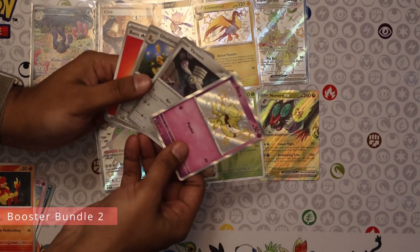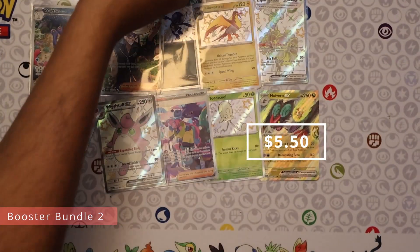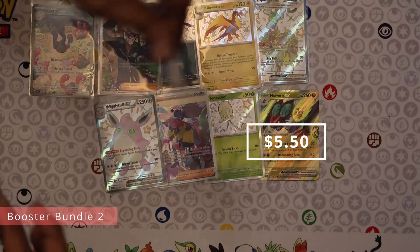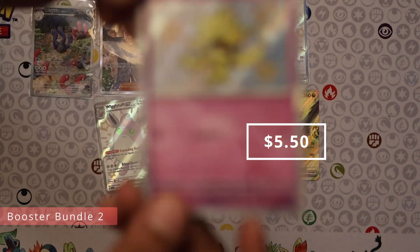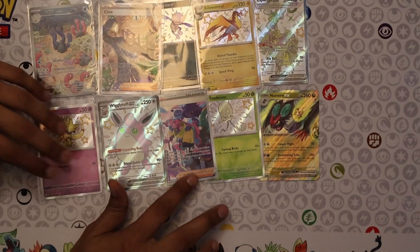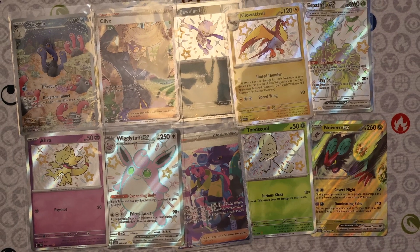On to our last pack — another baby shiny, but this one has some crazy value. That's an Abra. The Abra got reprinted only recently due to a lawsuit against Pokemon, so that's about five to six dollars. Overall, very happy with the set — some great hits.